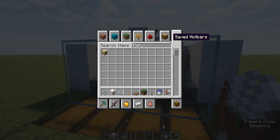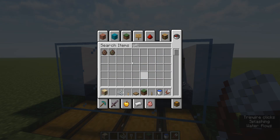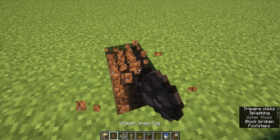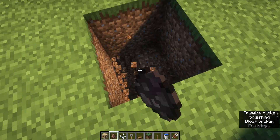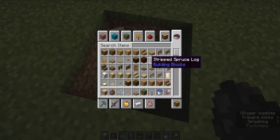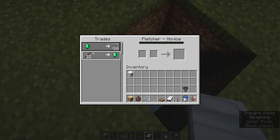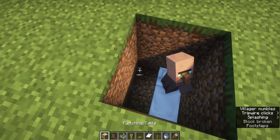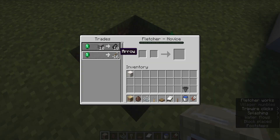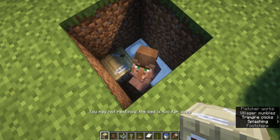So you can also get a Fletcher — a villager — and then you can sell this string to the Fletcher. I'm just gonna do that. Come on, that's your Fletching table. See, look — he's a Fletcher now. I'm pretty sure they're the ones that buy the string, unless it's like a weaponsmith. I'm not sure.